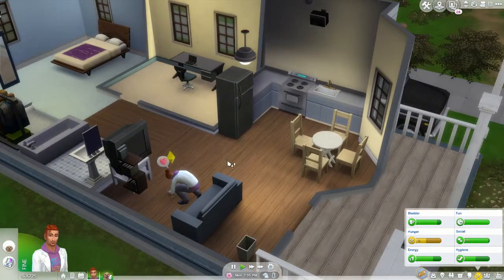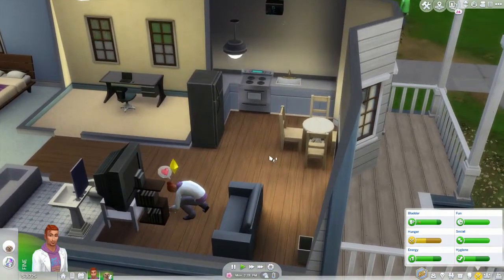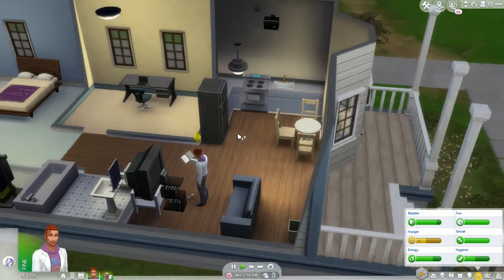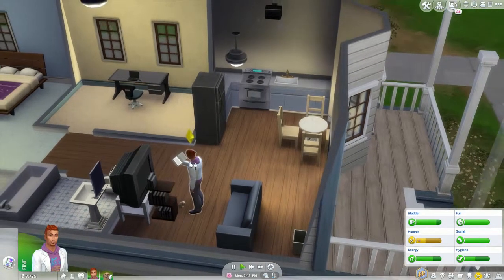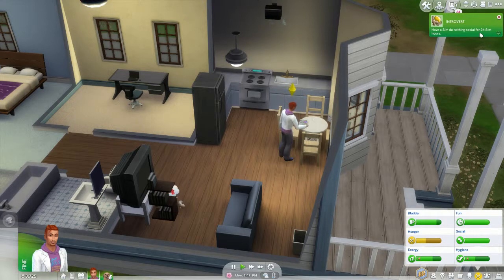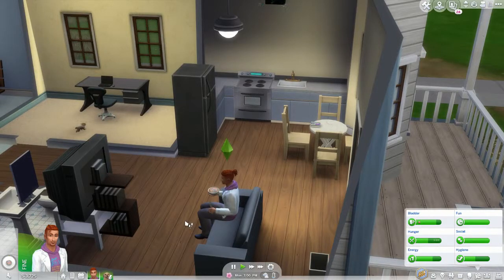I left Vincent alone for about 20 real-life minutes on fast forward, and basically all he's done is play with Yogi, read his book, and dance. We got an achievement: 'Have your Sim do nothing social for 24 hours' — which makes sense since he doesn't know anybody yet. So we need to remedy that. He's gone for food, but we can still go out somewhere.